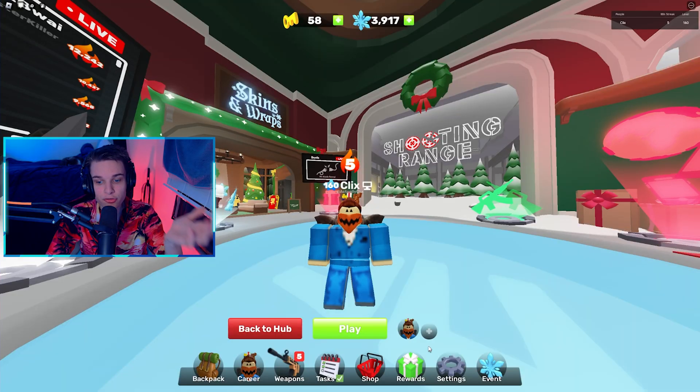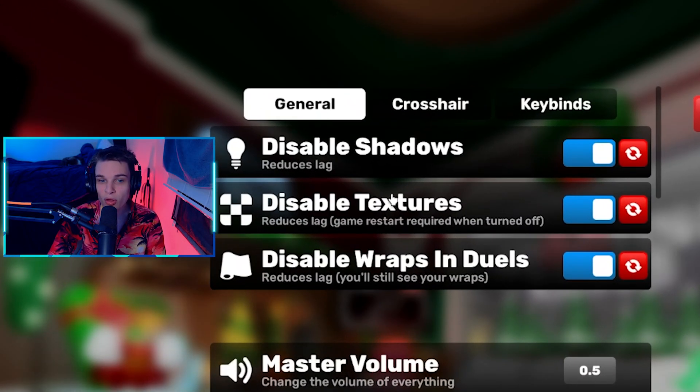The very first thing you want to do is go inside Roblox Rivals and go to settings. You want to disable all of these: disable shadows, disable textures, disable wraps. That's the very first thing to do — pretty simple.